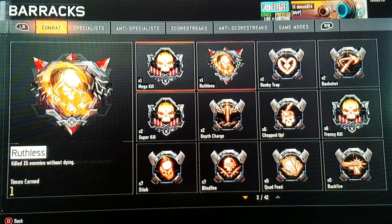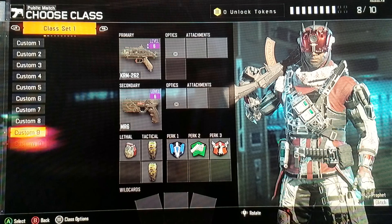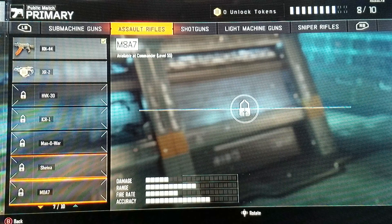Right now I'm in Prestige 6, which feels so awesome. Did you see that mega kill? I got mega kills, ruthless, merciless, collaterals, long shots, bloodthirsties, double kills, headshots — all these cool things showing up.